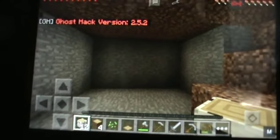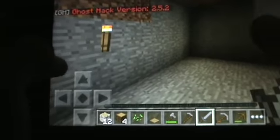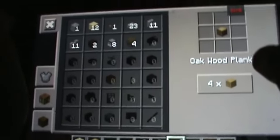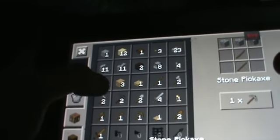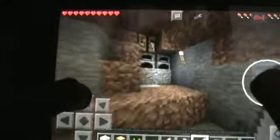Hey guys, welcome back to the second episode of the Minecraft PE let's play. I realized this wasn't a monster let's play in the last video, so I thought you had to make charcoal. Basically to turn wood into planks, you just turn one of these wood into planks, make a stick, and then you can make all these tools. Sorry, I took everything for granted — I will probably do that a lot.